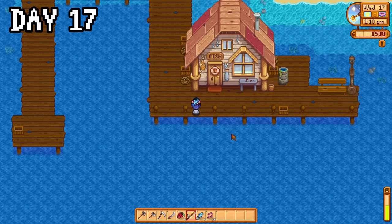On day 24, I woke up with a note from Linus who found me last night, so no doctor's bill for me. I harvested my first strawberries, and then completed the adventurer's bundle in exchange for a small magnet ring. I completely forgot today was the day of the flower dance, and it took me way too long to figure out how to get to it. I wandered around for ages honestly, but I got there in the end, only to be rejected by literally everyone. Maybe next year. Levelled up my farming though.